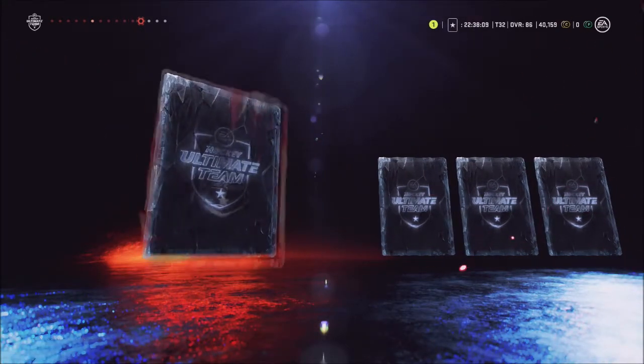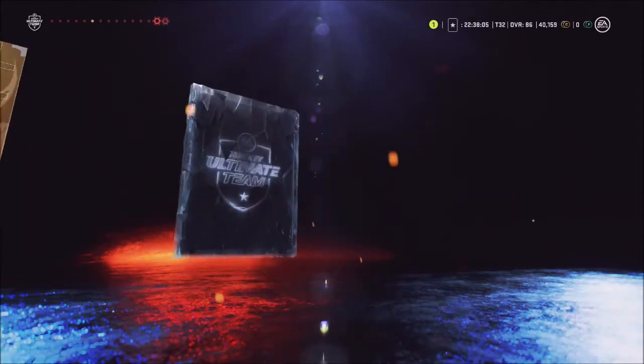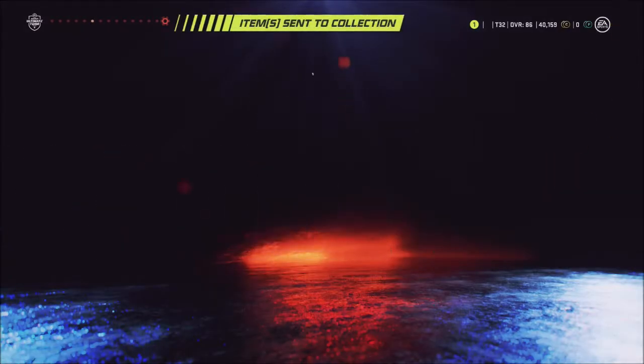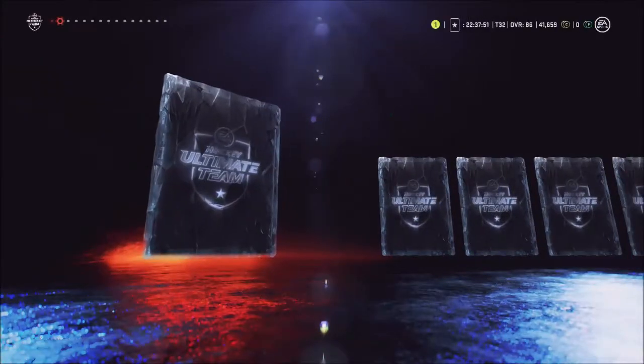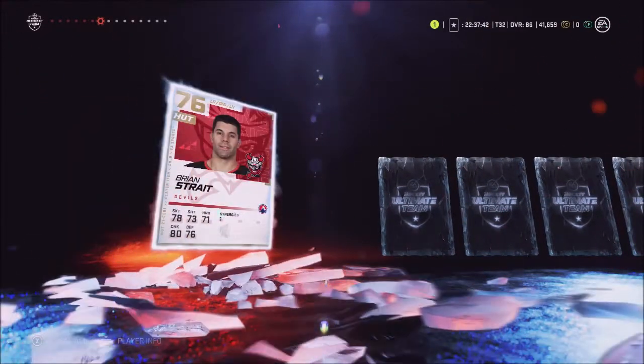Whoa, that's a cool jersey — now if it didn't have the black shoulders that would be even better. 1500 coins, we'll take that. We're not getting much player-wise but it's whatever — you get free packs for playing HUT series games. Brian Cooper, another coach. It's good to always get a slew of gold coaches just in case we want to change up cities.